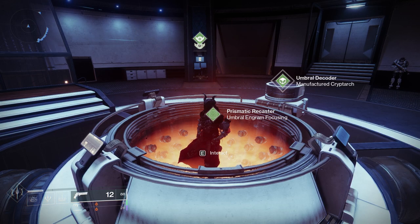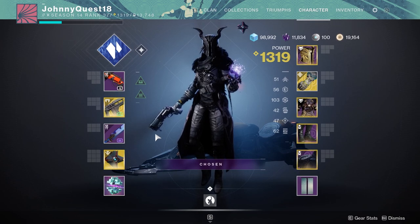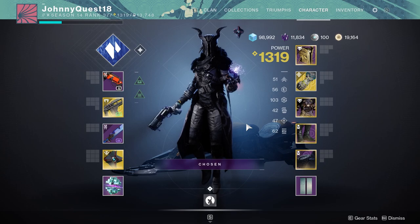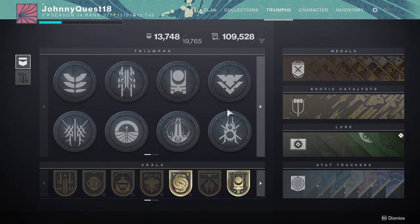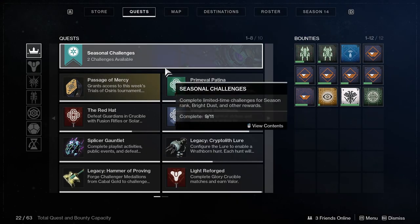Today I'm doing another gameplay video, except the gameplay is going to be very not exciting. I am just going to go through the Splicer Gauntlet for the season and the Umbral upgrades from it. I'm going to try and talk about my thought process behind what I have been grinding for. And this is not how you get to the Gauntlet - it is in the Quest screen. For some reason I thought it was the artifact.